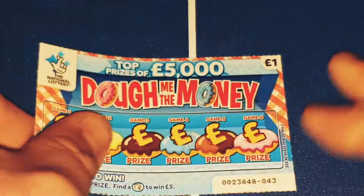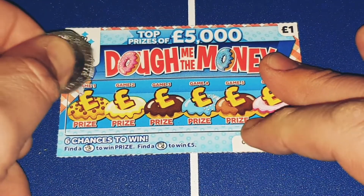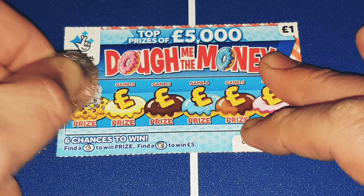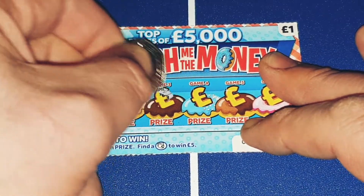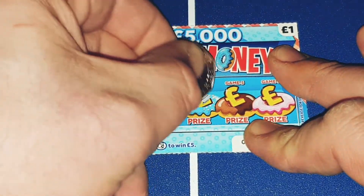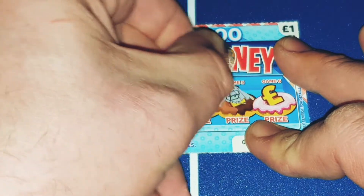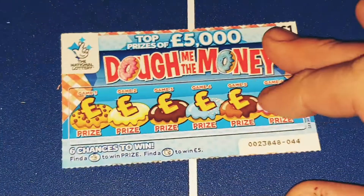Now you see why I didn't buy them in the first place. Not a huge fan of 1 pound cards as some of you might know — I've said it in the past. But here we go, might as well. So we've got a money bag, piggy bank, a stack, a clover, a chest and a coin. Seems to be a running theme here.